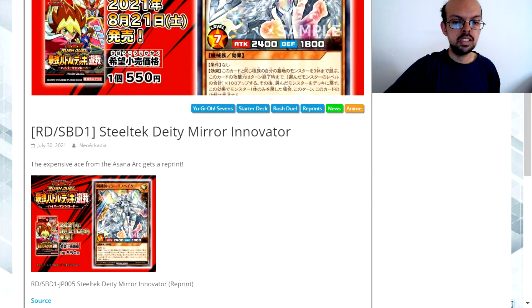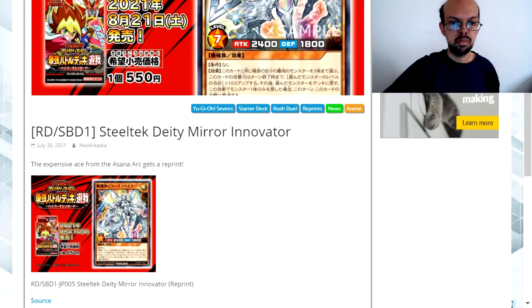Basically anything that's a machine type monster would work effectively with this card, and the more monsters you choose, the higher levels you choose, the higher this monster's attack becomes. If you think of just three level 5 monsters for example, this becomes a 3900 attack monster, and it not only recovers those monsters — they go from the graveyard back to the deck, so that's a Pot of Avarice effect.